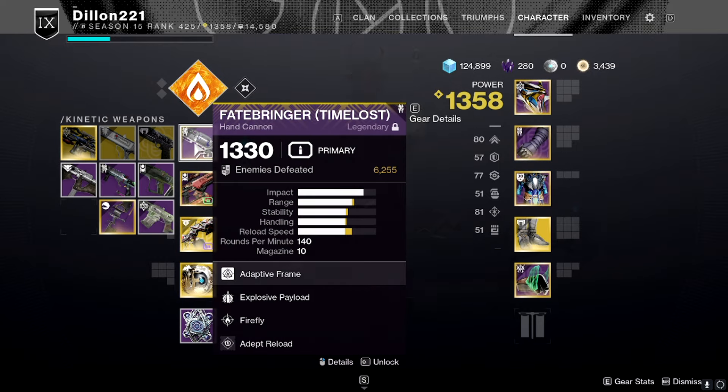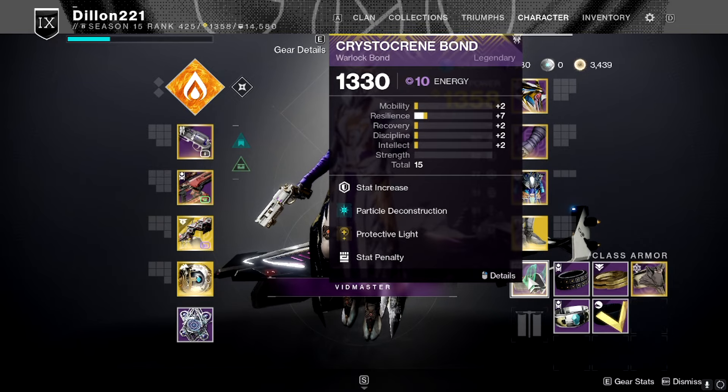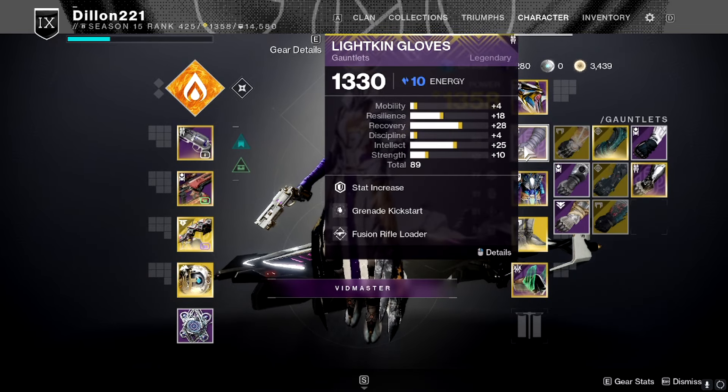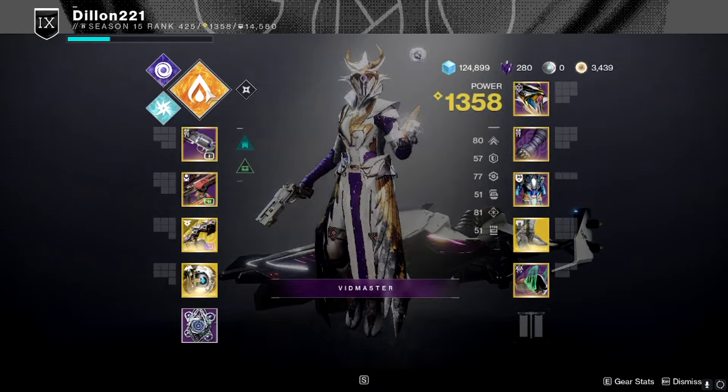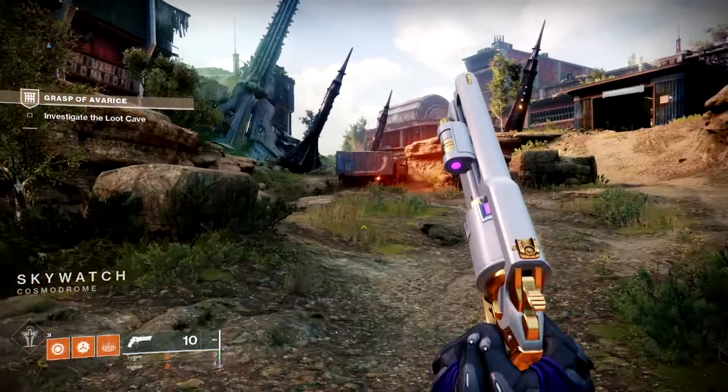So first we're going to be using the Fatebringer, Cartesian Coordinate, and Sleeper Simulant. For our armor, make sure you have Protective Light with Particle Deconstruction, and then Luna Boots for that DPS. If you're worried about staying alive, you could always do something like the Stag or Contraverse Grips, and we're going to be running Well of Radiance.